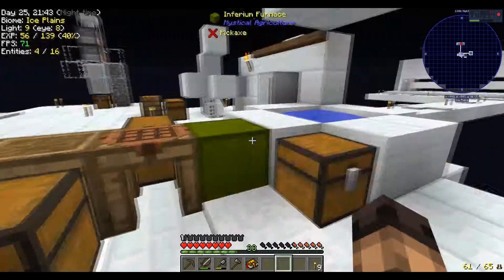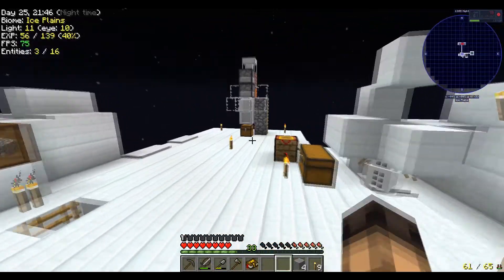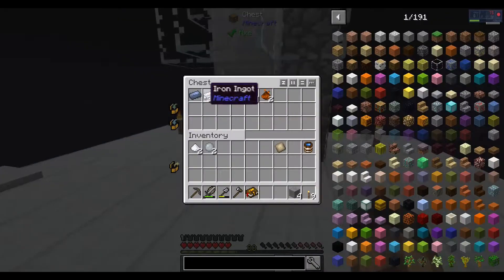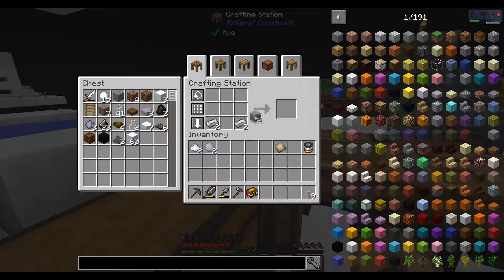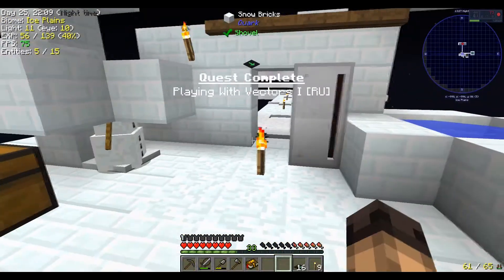Let's get our stone and iron. I made a ton of iron, a ton of copper. I need a rib bone to get the tin — that's the next thing. There we go — 16 vector plates. We did it.